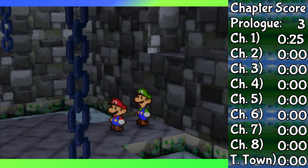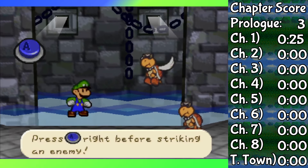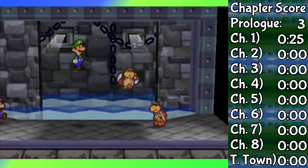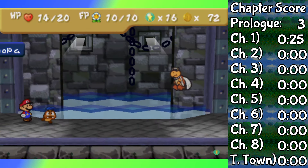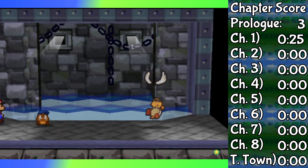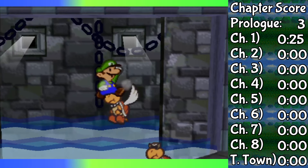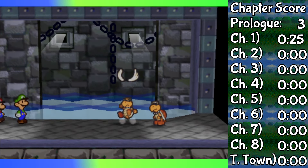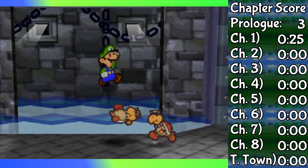Any fights versus Koopa Troopas and Bob-ombs, Luigi can handle just fine. Though unlike Goombario, the second jump from Luigi cannot instantly flip over Paratroopas. For Goombario, if you head bonk a Koopa Troopa that's airborne, it will fall to the ground and also fall on its back. With Luigi, however, it will fall to the ground but stay on its feet until your next jump attack flips them over. So that's just the slightest bit more inconvenient.